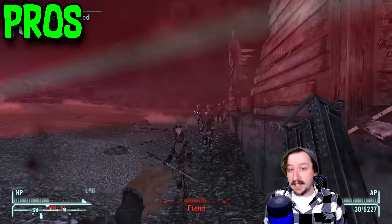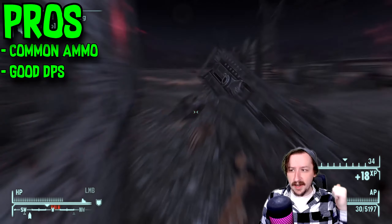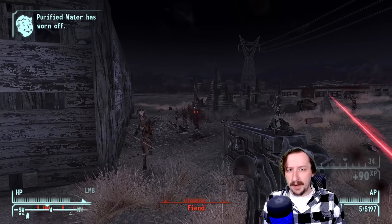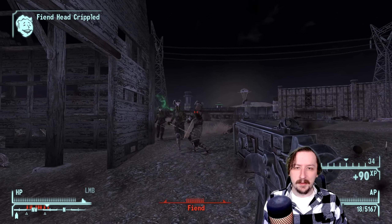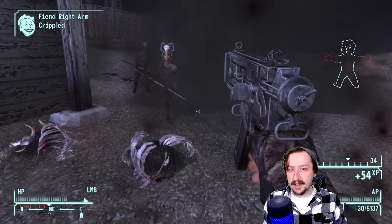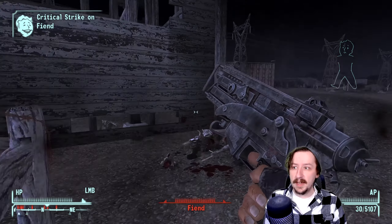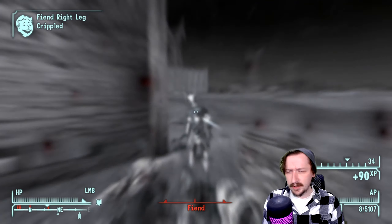For the pros of the 10mm SMG, this one has really high damage per second, as you'd hope for from a submachine gun, and it has pretty common ammo. 10mm may not be the easiest to find on dead bodies or raiders, but most vendors tend to sell it. Even starting vendors can sell 10mm, and usually they sell quite a lot of it — you can usually buy a couple hundred rounds, similar to 9mm, so actually finding 10mm isn't such a big deal.